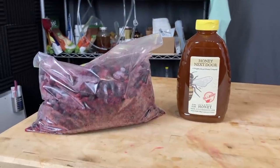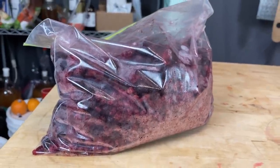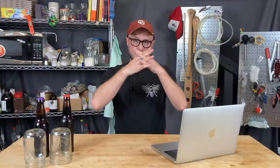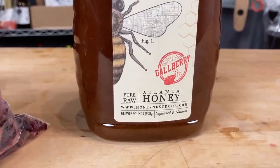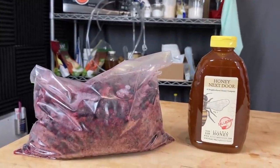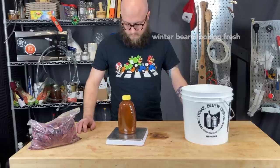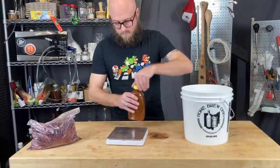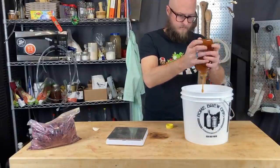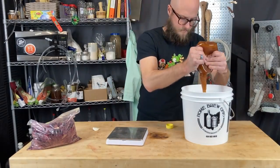I started by freezing our fruit to help break down the cell walls a little bit. It's often recommended when brewing with fruit to freeze and then thaw it. The fruit juice inside forms ice crystals and those crystals burst through the cell walls, helping break down the fruit and release the juices, making it easier to ferment. We're using gallberry honey from Honey Next Door — a delicious and fruity honey, but you could use clover or wildflower. We weigh out one pound of honey right into our sanitized two-gallon bucket. We're brewing in a two-gallon bucket so we have plenty of room for the fruit to rise as the brew expands with CO2 from the yeast.